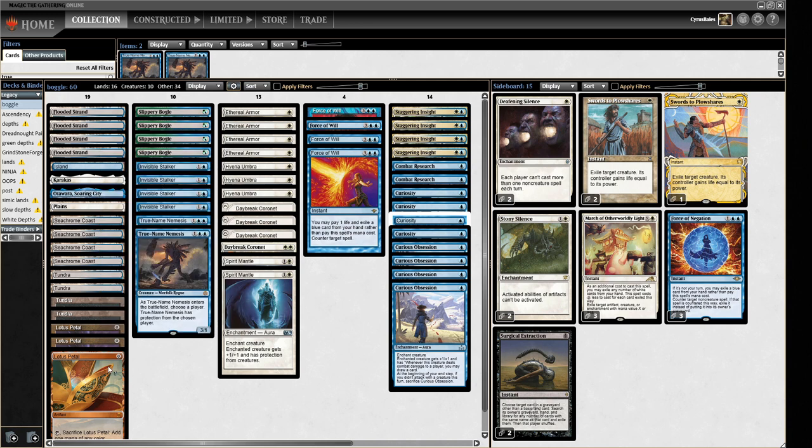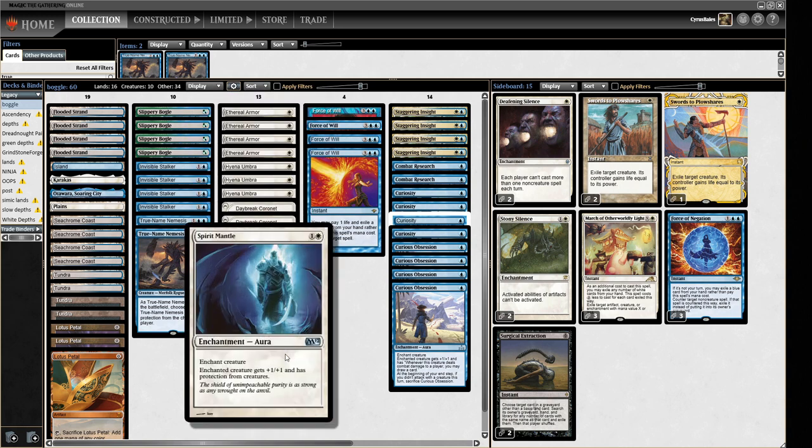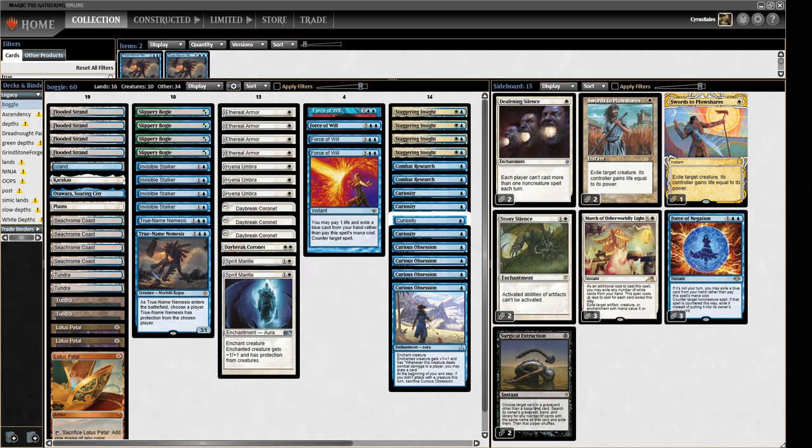There are some problems with this deck. Firstly, we don't have that many threats — 10 cards is not a lot of guys — so we are prone to getting Thoughtseized, Dazed, or countered. That's going to be an issue. But if they stick we should be all right. This deck should be okay against things like Initiative because our creatures can actually be bigger than their creatures, which is not something that happens too often, and we also have the ability to beat them in combat with first strike or just protection.